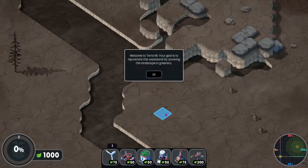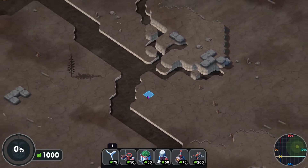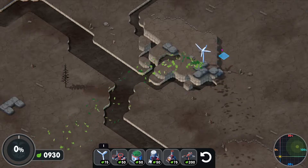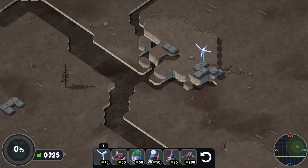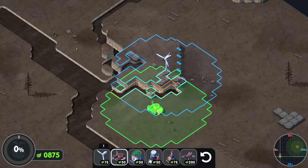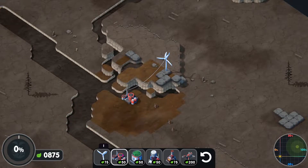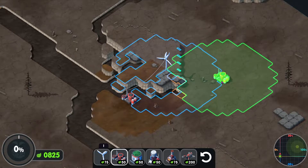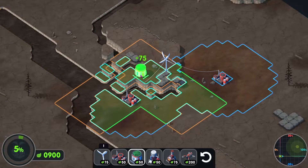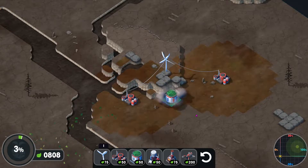We begin in a desolate wasteland. The fallout has clearly taken over all and we need to rejuvenate the wasteland by covering it in beautiful greenery, and to do that we've got ourselves a few bits of equipment. So let's give ourselves a bit of a wind turbine. We've kind of got leaves or monies, whatever we want to refer to them as, and over here we have the toxin scrubber which will, as you might imagine, scrub the toxins from the land so we can start to grow some things once again.